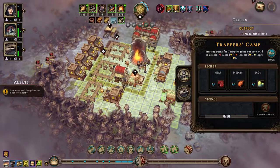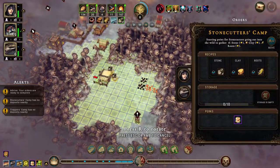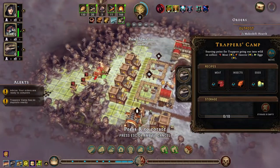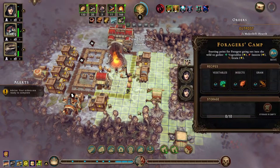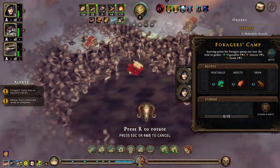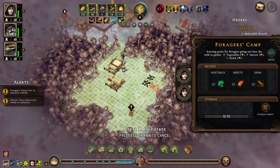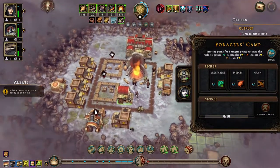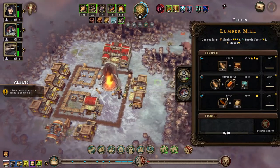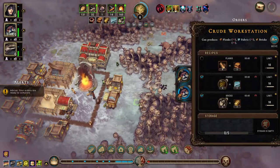Trapper's camp is ready — put a human in there. Trapper's camp, move you over here for now. Foragers camp has nothing nearby — let's move it and see if there's anything to forage. I don't think there is — nothing to forage. So we'll put you down here and take you two people out. We can put a beaver in here and tell it to make 20 planks. Let's take planks off there.